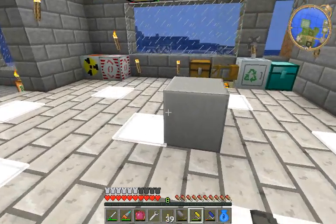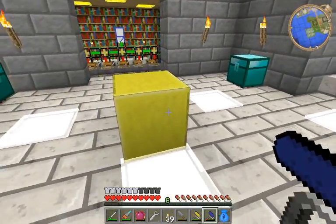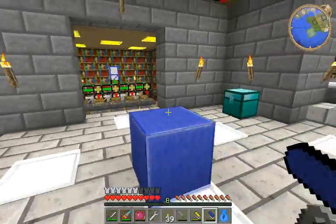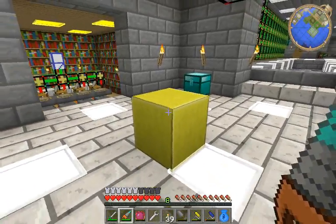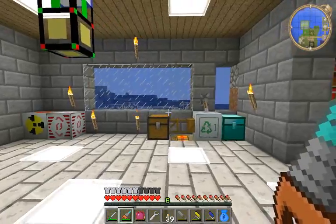Just to show you how cool this stuff is, you can actually paint it with the IndustrialCraft painters — yellow, blue, any of the colors you want. So you can make a nice house or wall out of this, maybe do some pixel art. I do kind of like making structures out of this. You can't get it back once it's placed, though.